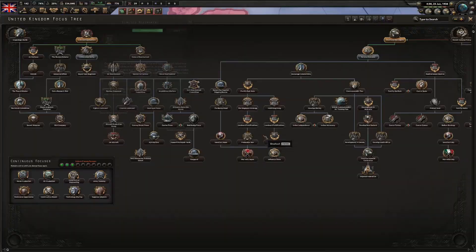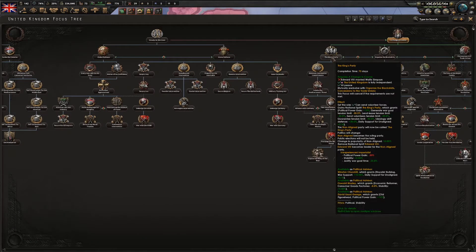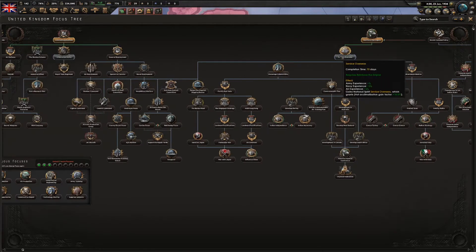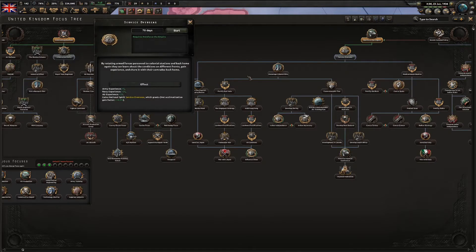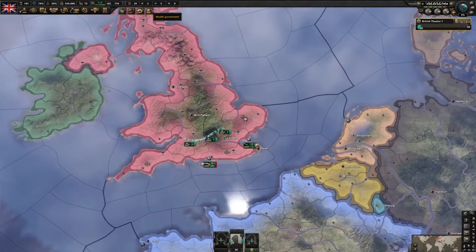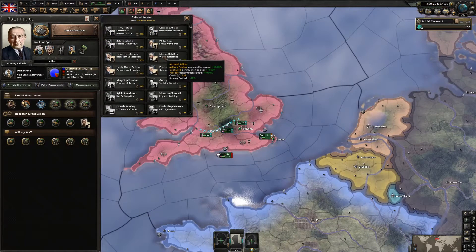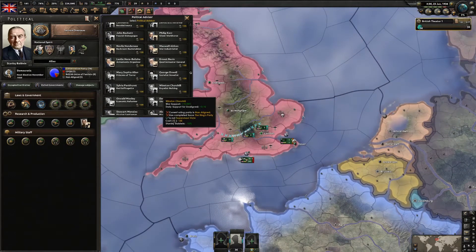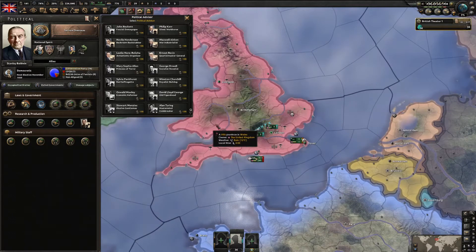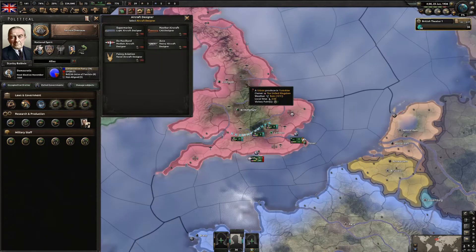We've finished 'Limited Rearmament' but we cannot go down to the King's Party yet. So I'm going to do 'Service Overseas' and the 'Colonial' branch - just those two focuses, they're really good. We have some political power; I won't hire anyone yet because we'll get a few advisors later with King Edward. I'll also try to get the lighter aircraft designer because I'm going for Fighter 2 as soon as I can.